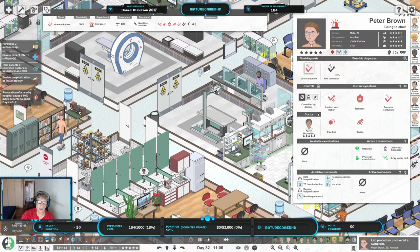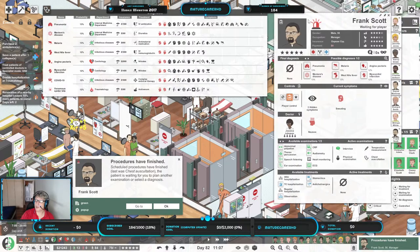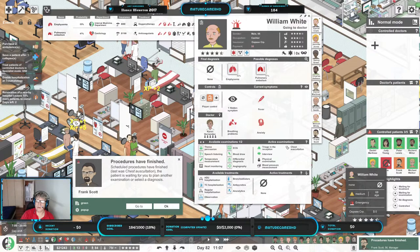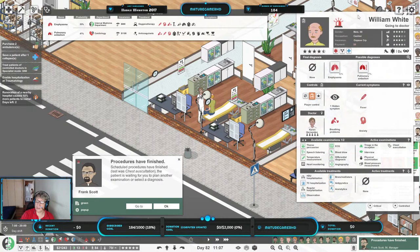Scott — you sound bad. Hold on, let me just make sure this is Scott who possibly wants to collapse. William White — no, it's William White. Where are you? He is still the guy. He is at the doctor — he is not going to the doctor, he scared me. All right, so you have nausea and sweating. Nothing came up. Nausea — I believe we reduce some of the possibilities. Let's do a listening.